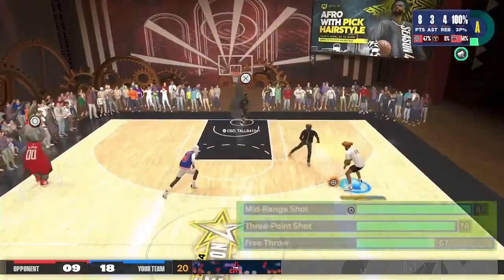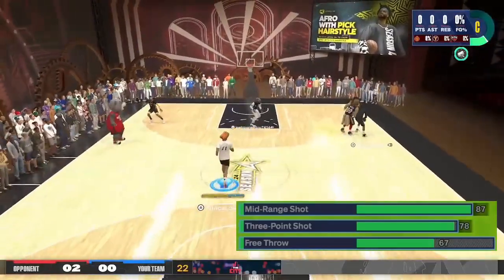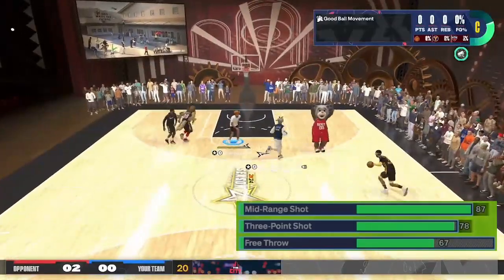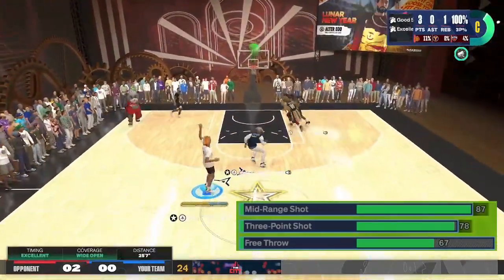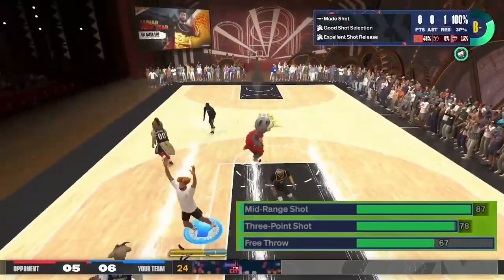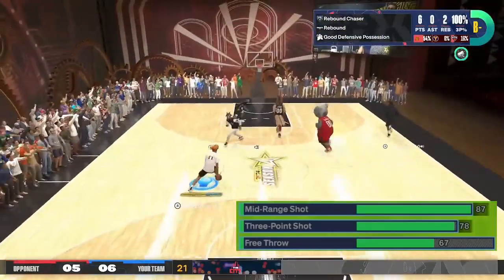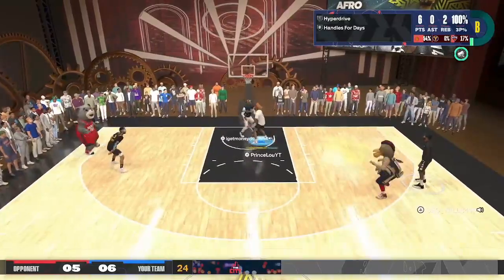Now let's move on to the shooting attributes. I put an 87 midrange specifically for the Tracy McGrady base. Your three-ball has to be at least a 78 to keep the stretch playmaker name. If you don't care for the T-Mac base, you can put your midrange to 86 — there's no difference in badges from 86 to 87 midrange. I just prefer the T-Mac base; in my opinion, one of the best bases to use in this game. As you guys can see, you can shoot really well with this build.